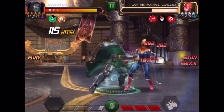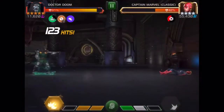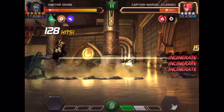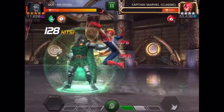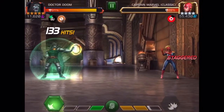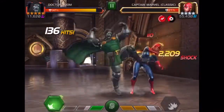Now you have two fury buffs and you can do your regular Doom combo — medium, medium, light, light, light, medium, medium, special one — then go right into your unblockable special two with two fury buffs and some insane damage potential from the special two itself and the incinerate debuffs, which are doing over 1500 each per tick. Not to mention the damage his regular basic attacks do with those two fury buffs, especially heavy attack crits.